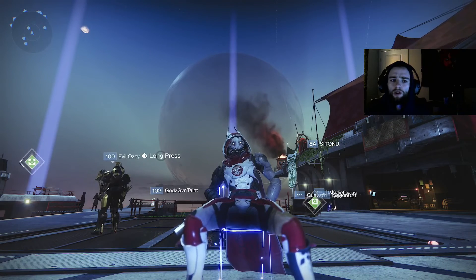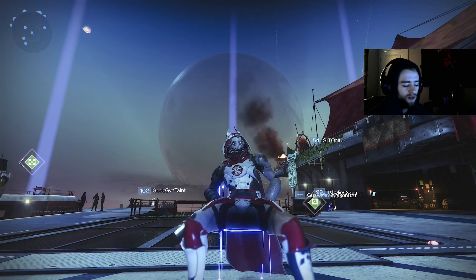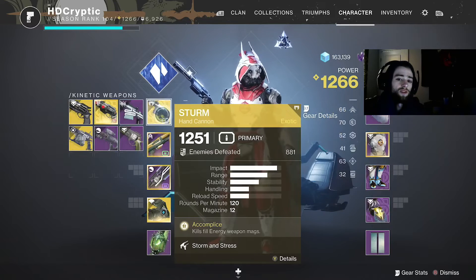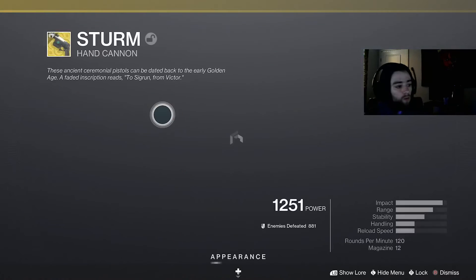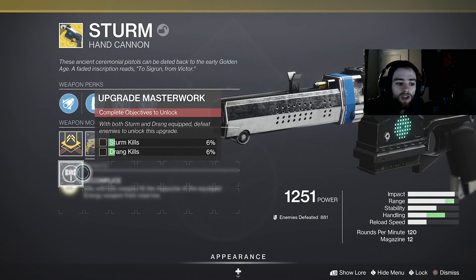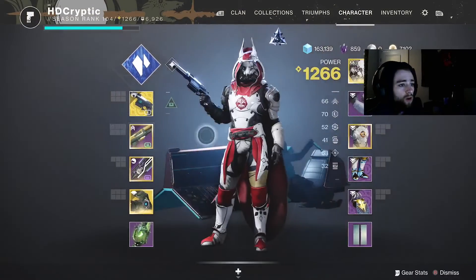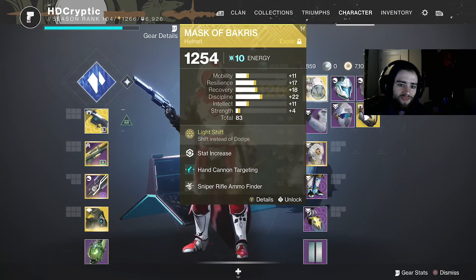Let's get right into the video. For today we're gonna be playing Destiny 2 and we're gonna be showcasing the best loadout to possibly use in Iron Banner right now. As you guys probably know, 120s are on the rise, so with 120s we have to show off the Stern — it's a high impact, high range 120 hand cannon. Unfortunately I do not have the catalyst, which upgrades the range and the handling a ton.